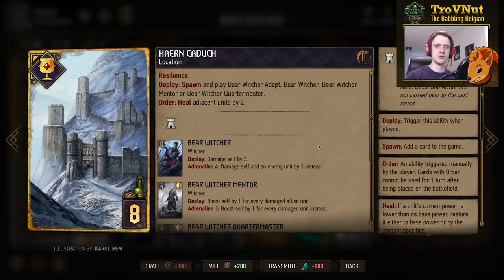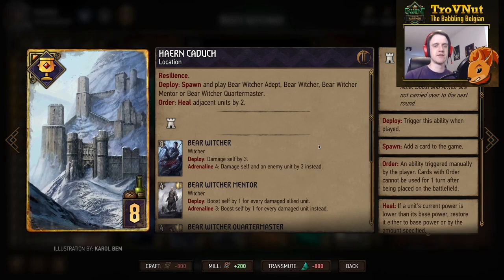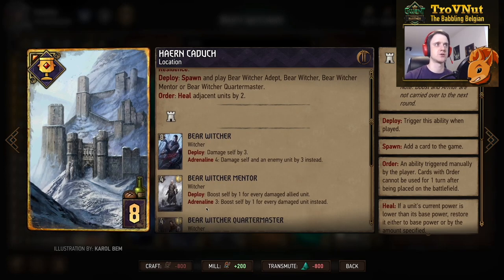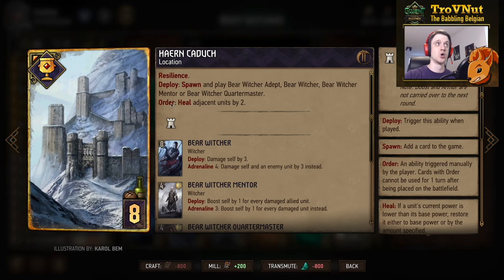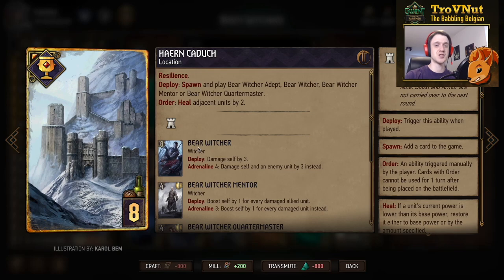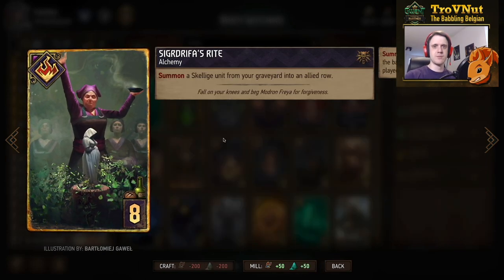For even more witchers, we use the Skellige location card Heron Kadroof, which gives you Resilience — so it stays on the board for one round. On deploy, you spawn and play one of the bear witchers. The only one we haven't checked out is the Mentor, who on deploy boosts himself by one for every damaged allied unit — very handy after two Armor Ups. At Adrenaline 3, he also considers enemy units. On Order, if this card has been on the board for one turn, it heals adjacent units by two, giving four more points — a lot of value for eight provisions.